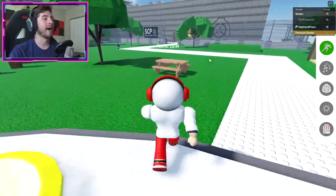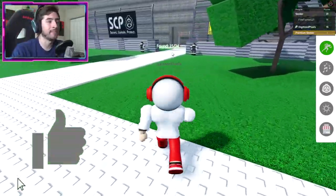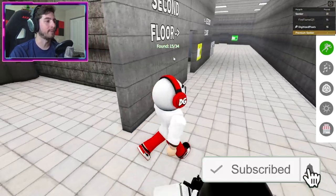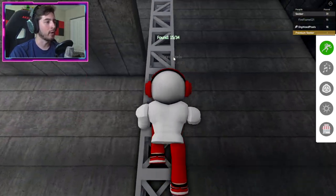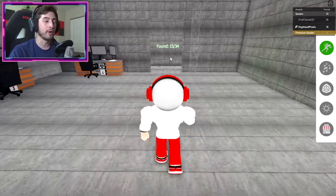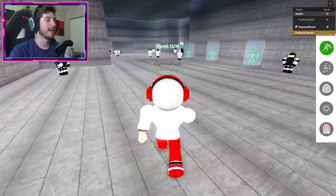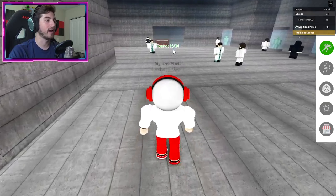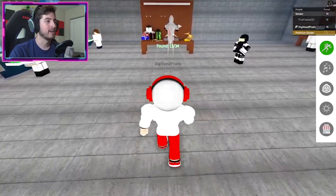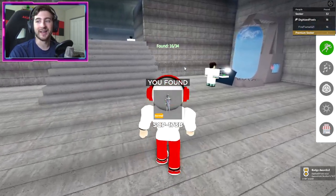Next up is SCP-173b — back into the SCP facility. Go back to the second floor, go up, then take our left. Back to that area where we got the sewers unlock — up the stairs. Now instead of going straight, go this way to where you see a room that looks like a workbench with gifts. Go down the stairs and bump into the guy — SCP-173b.